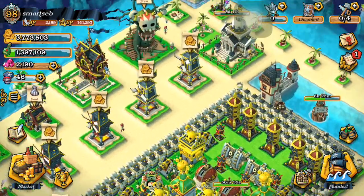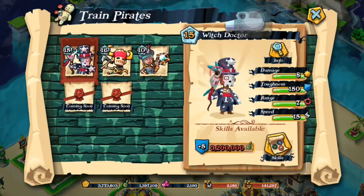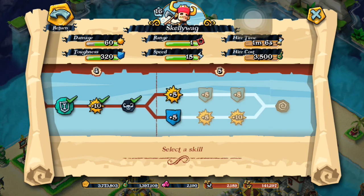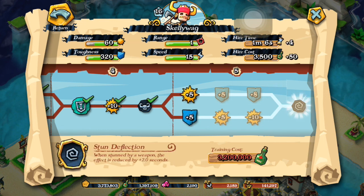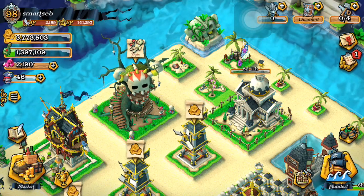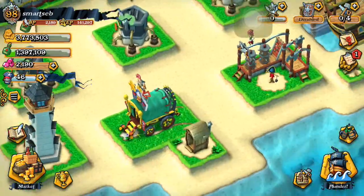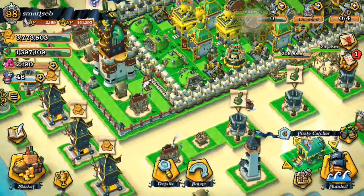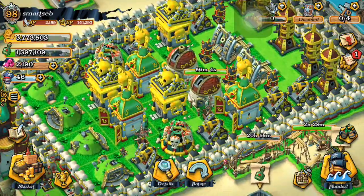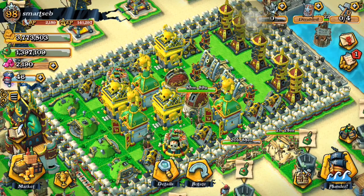I also got my voodoo hut to level five, and I'm pretty sure I'm going to upgrade my Skaliwag first since those are my favorite troops in the voodoo hut. There are a couple of upgrades to do there. I also have the new training ground at level two and the new powder catcher at level four, and I'm waiting on my new mortar — which is pretty awesome. That's pretty much it for today's video, see you guys next time!